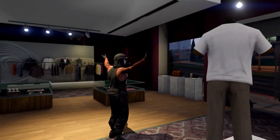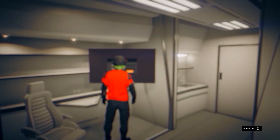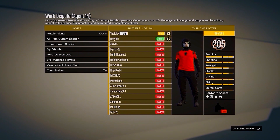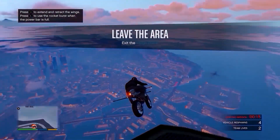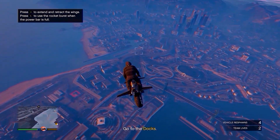To start off, I'm going to show you how to make this all black outfit with the black joggers. First, I'll show you how to get the black joggers. You want to go to your MOC, then from there go on the computer at the back of your MOC and start up the mission called Work Dispute. In the mission, invite anyone and then start it up. You should spawn in with the black joggers on this outfit. Then go and fly to one of your apartments — you'll need to know where they are as they don't show up on the minimap.